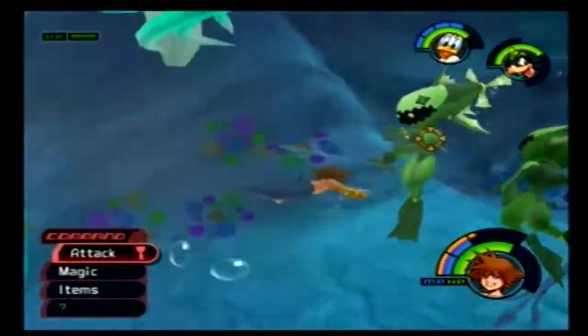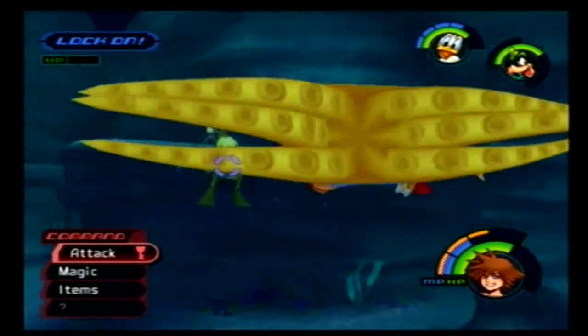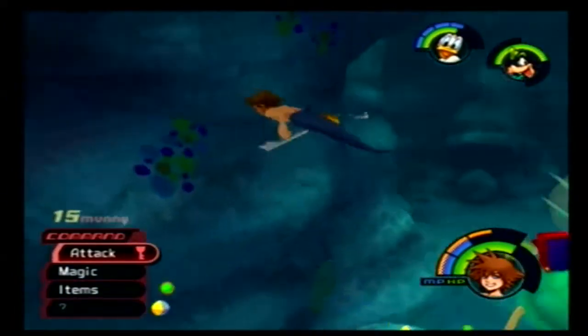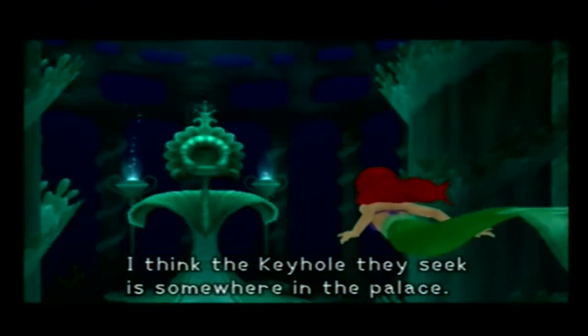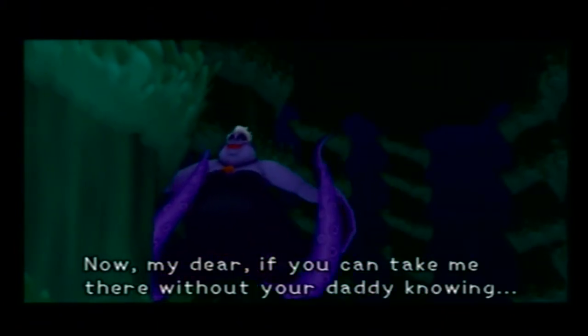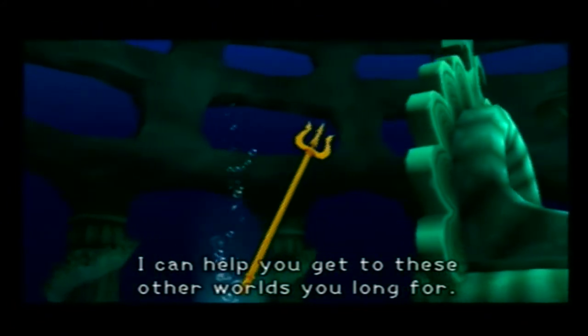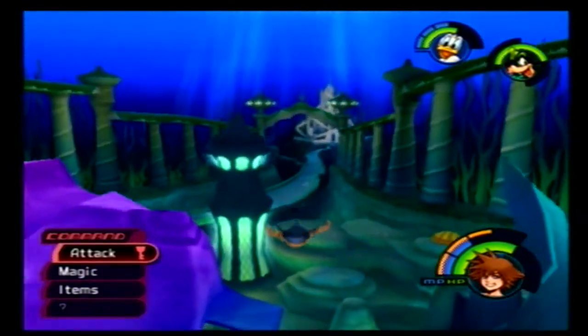All right. I don't even know where I'm supposed to go now, really — it kind of left me in the dark there. Let's head to the palace. I can do that too. I think the keyhole they seek is somewhere in the palace. Now my dear, if you can take me there without your daddy knowing, I can help you get to these other worlds you long for. Oh crap. Well, let's see if Sora, Donald, and Goofy can stop that. Probably not — who am I kidding? Yes, we can.